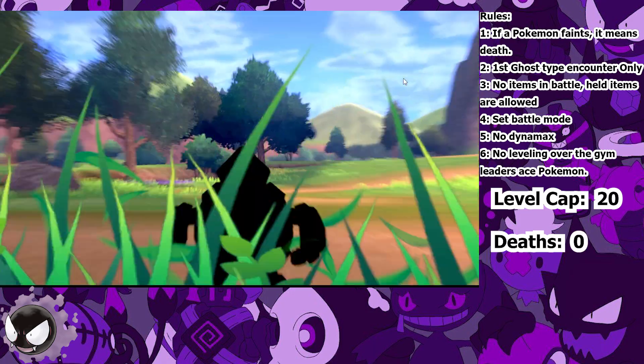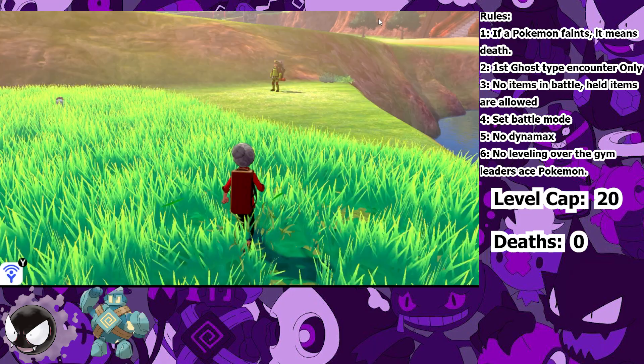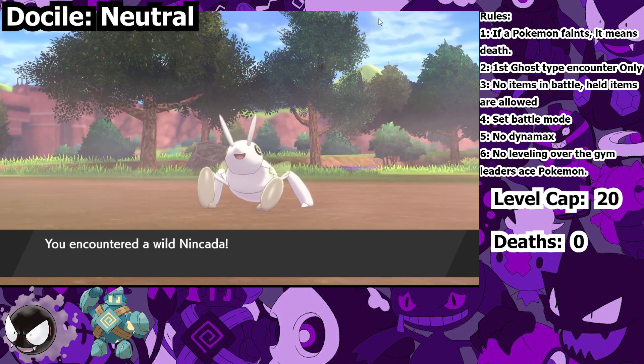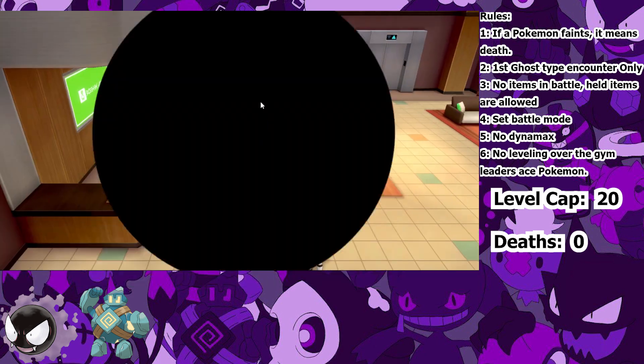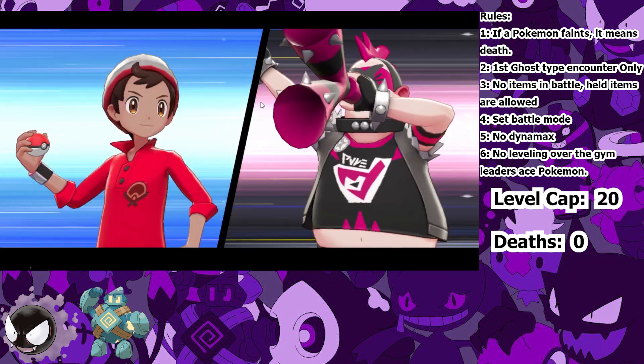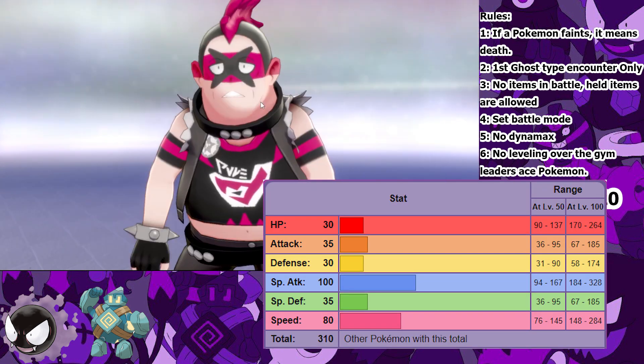I headed over to the Watchtower Ruins and encountered a Golurk, which I named Jotaro. And finally, I manipulated the Wild Area weather in order to catch an Inkay at South Lake Miloch and named her Jolene. Right now, the only Pokemon on my team that can actually deal tons of damage is Jonathan, with his amazing Special Attack stat and high speed.